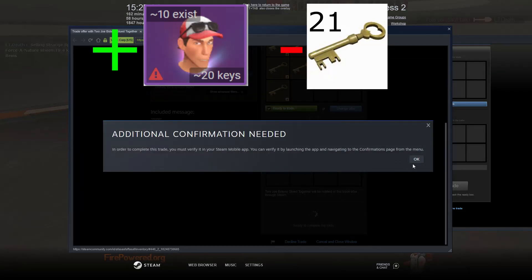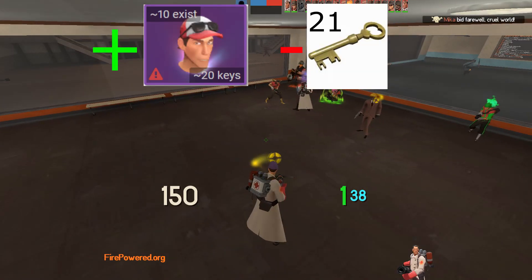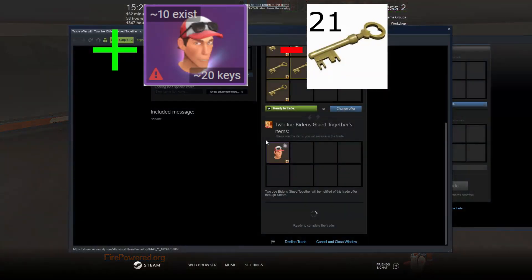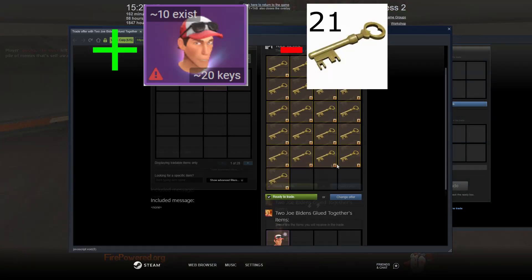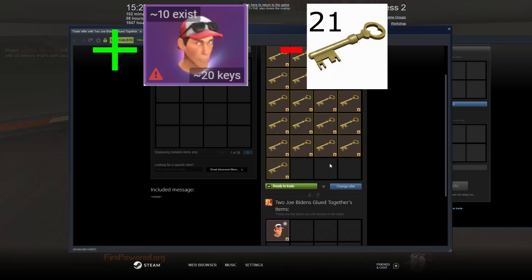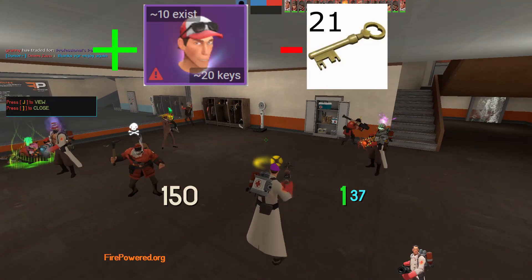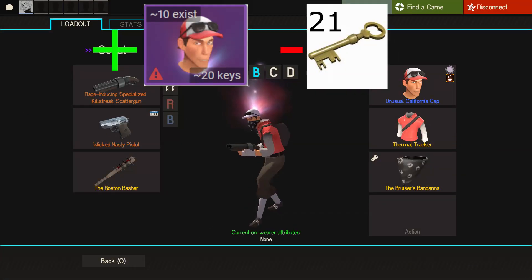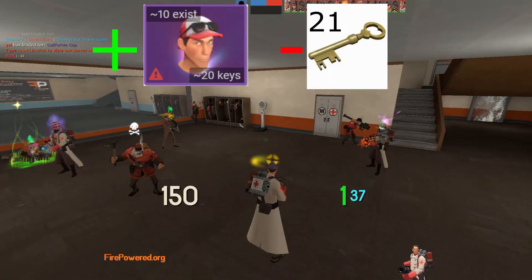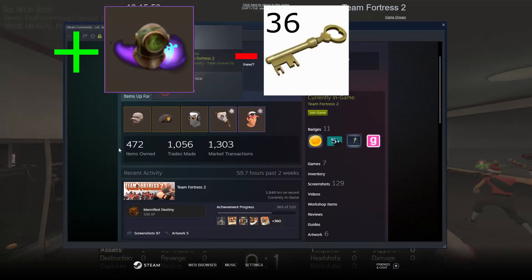I'm getting a California Cap with Disco Beatdown for 21 pure keys. Buy orders are at 20 and I'm the only seller. I actually really like it - it's a pretty cool hat. Let me just accept right now and then I'll show you the hat. Especially with the paint it looks really good in my opinion. Just trying to sell for a bit more - item overpay. See you next trade.